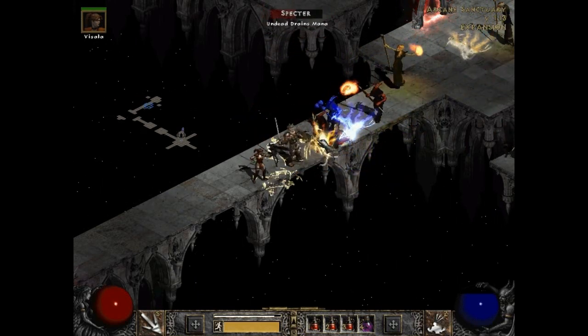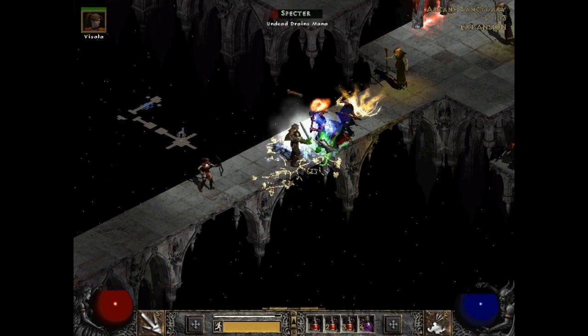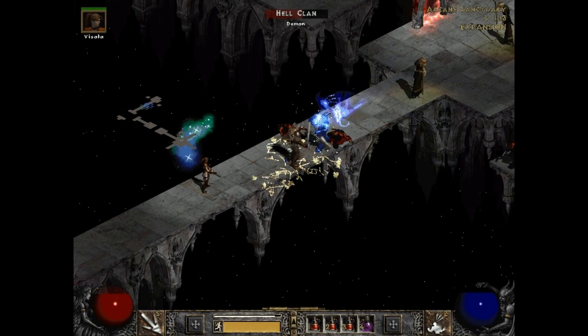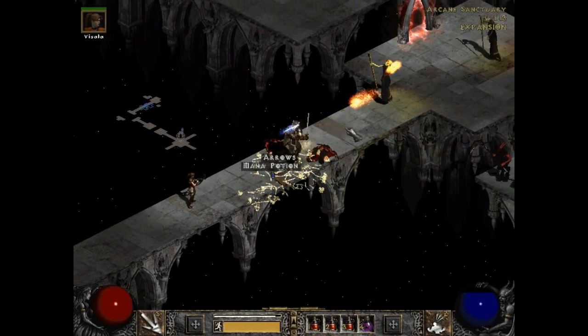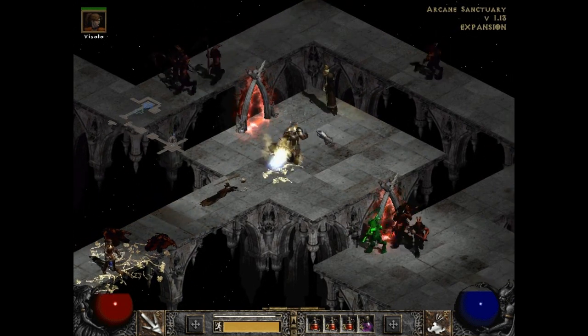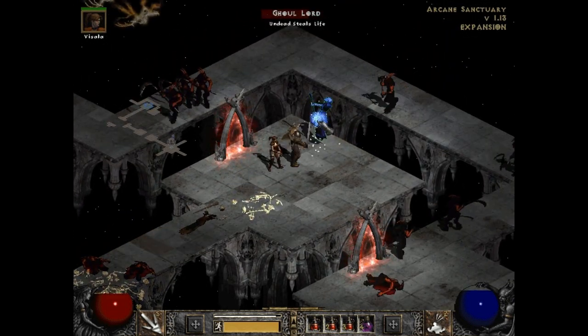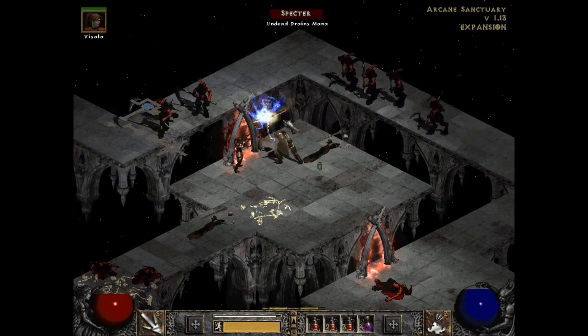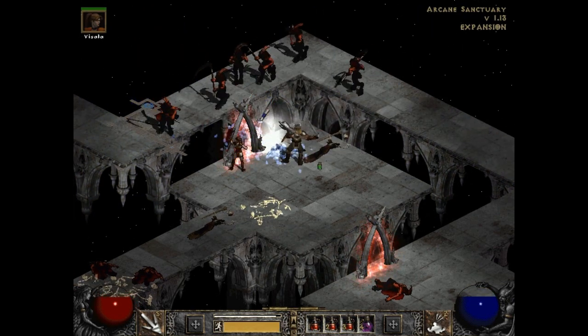These ghoul lords are upgraded versions of the vampires from Act 1. They can cast fireballs and firewalls as well, and they're rather annoying. All I got to do is just kind of stand here and let her take care of the good stuff.